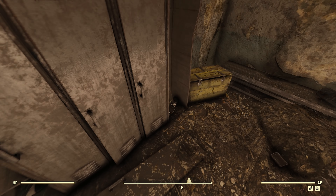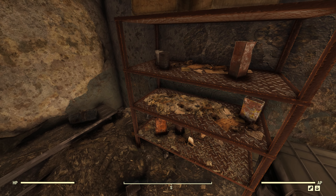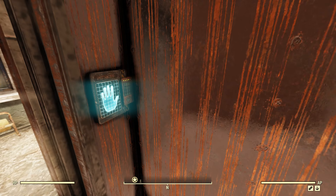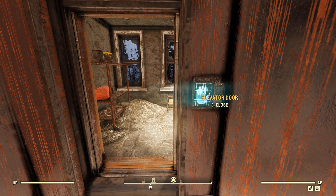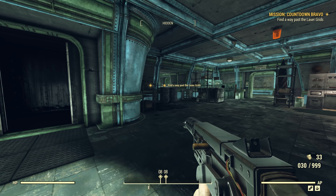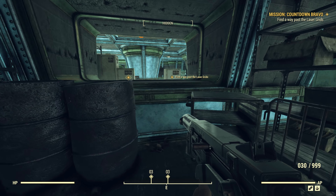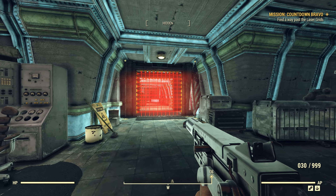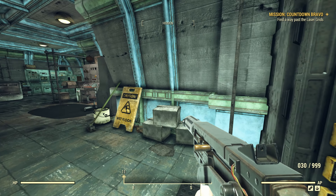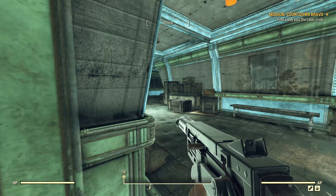I don't know why I'm even bothering to... three crossbow bolts, why not? There's nothing I don't think I need here. No surprise three-star legendaries laying on the ground. So all we gotta do is scan in and go down. Here we are — Mission Countdown Bravo. Inside the little thingy, we need to find a way past the laser grids. Very first time I saw them I thought they might actually kill you, but no — you just can't walk through them. We need to get ourselves registered to be able to get through these things.